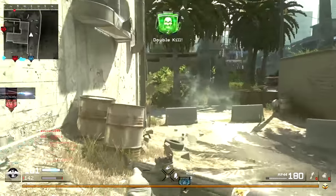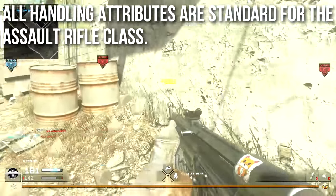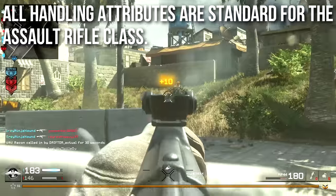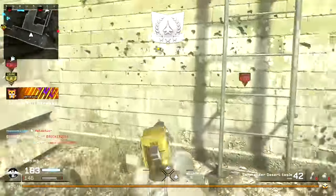Aim down sights time, sprint distance, reload, swap in and out, hip fire — all of those are identical to pretty much all of the other assault rifles. An easy way to think about it: they are exactly identical to the AK-47, so it's kind of like a precursor to that weapon.